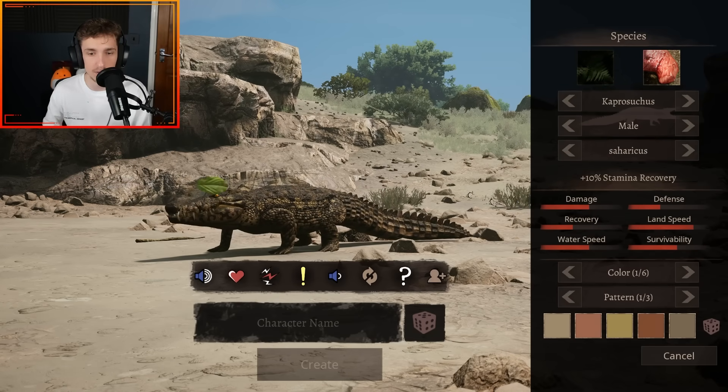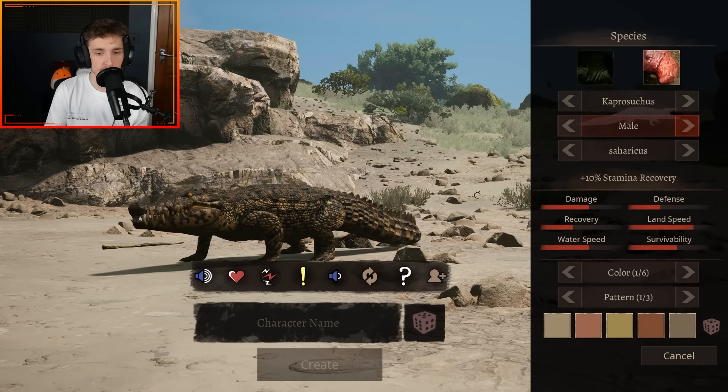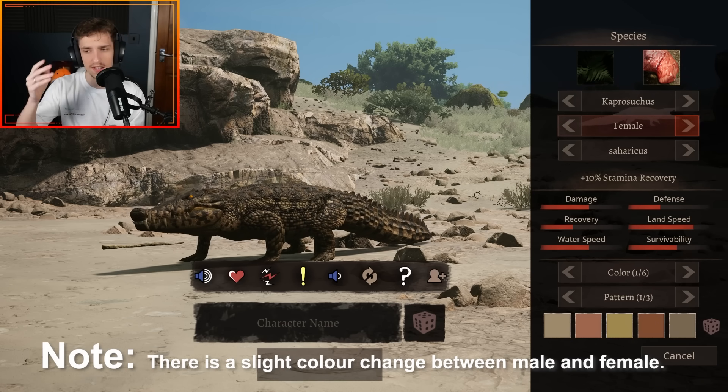This is Caprosuchus — a little tiny crocodile that's here to mean business. This is the male Caprosuchus, and this is the female. On the default skin, the coloration does not change. Now, let's showcase the subspecies.